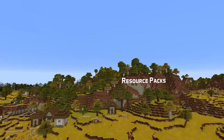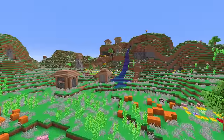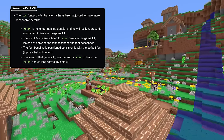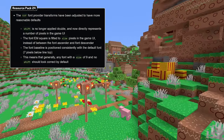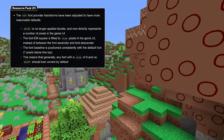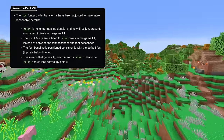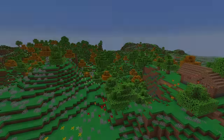24W03A also comes with resource pack version 24, which changes the TTF font provider transforms so they now have reasonable defaults. Shift is no longer applied double, which makes it now represent a number of pixels in the in-game UI scale. The font em square is now fitted to size pixels in the game UI scale instead of between the font ascender and descender. The baseline is now positioned consistently with the default font, which is 7 pixels below the line top. The end result is that any font with a size of 9 and a shift of 0 should look correct by default.